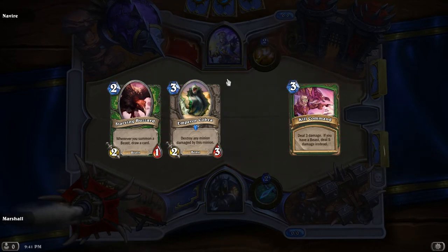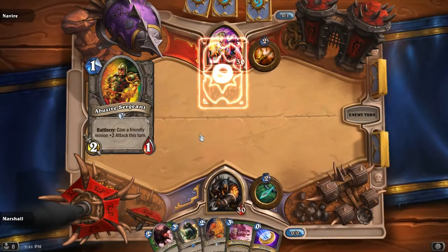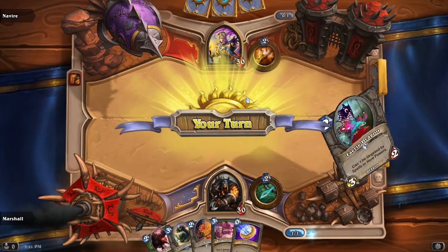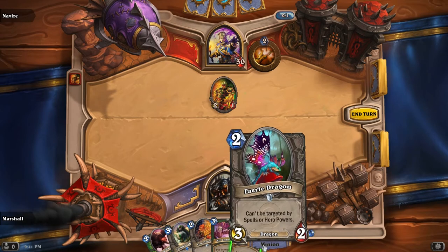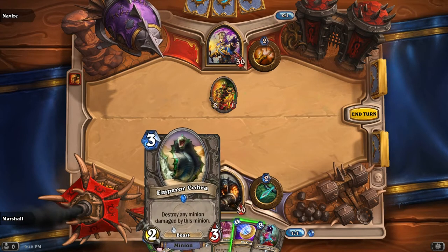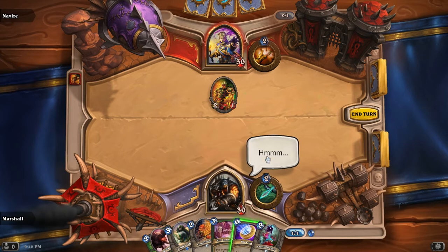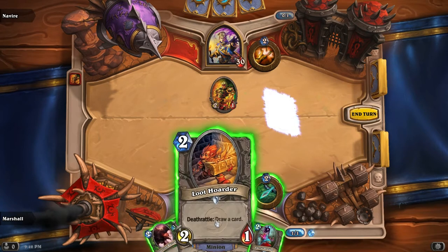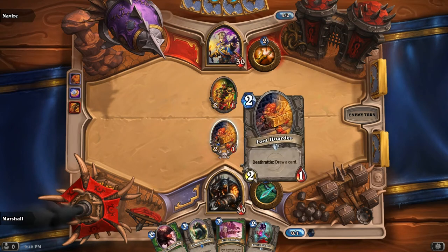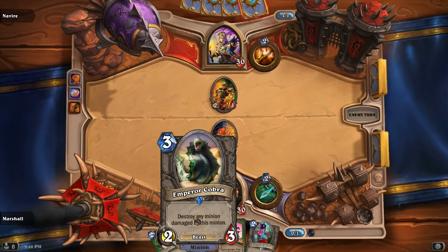Yeah, I'm definitely not playing the Starving Buzzard because it's just going to die. In fact, that will die as well. In fact, everything I have will die except the Emperor Cobra. Not sure if that was the best play. I'm just wondering if I should have saved the coin and just taken the damage.